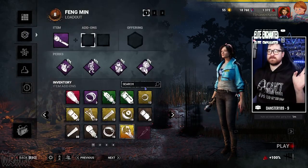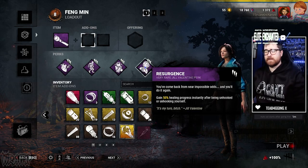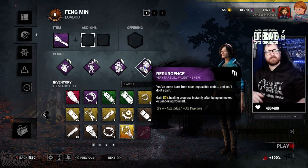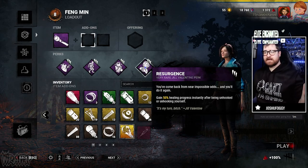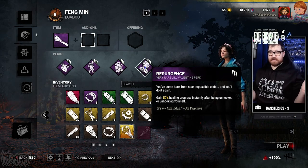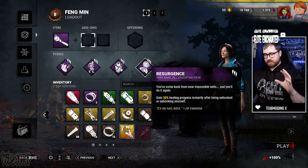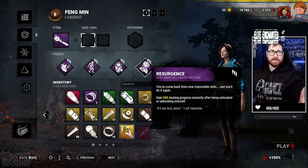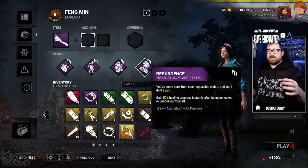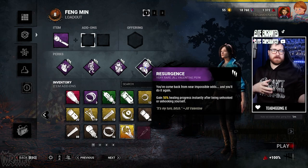Perks I want to talk about for survival — we've got Resurgence, which when you are unhooked or unhook yourself (including that 4% chance to jump off hook), you get 50% of your healing progression back. That basically means anyone who comes up to heal you only has to heal you for 50% of your normal healing progression.